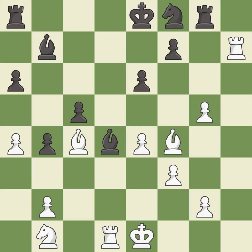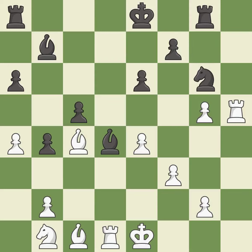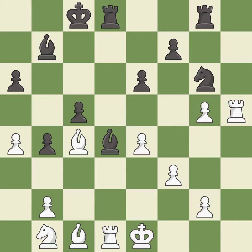This attacks a rook, winning a tempo when it moves away. This is the only move that works — a great move. This move puts the rook on a safer square — it is best. This wins time by threatening a bishop and forcing it to move away — it is good. This defends the attacked pawn — it is best. This connects the rooks, which helps them coordinate together in the future — it is good.